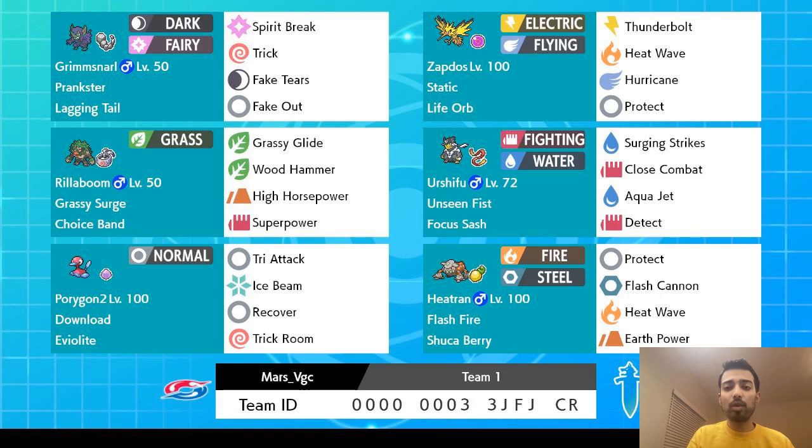The team revolves around Kantonian Zapdos. It's got one of the strongest Max Airstreams in the format, a passable speed tier, and very solid bulk. The ability to guarantee yourself three Airstreams no matter what your opponent throws at you is incredibly valuable, and Electric and Fire coverage moves are very useful to clean up games.